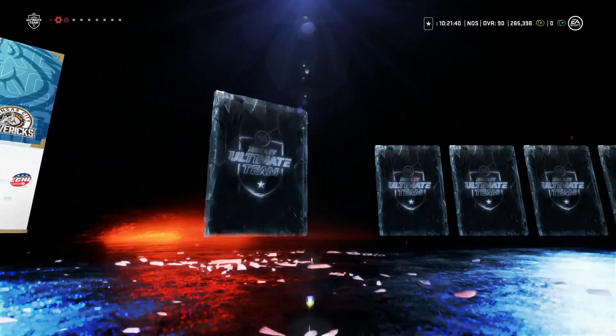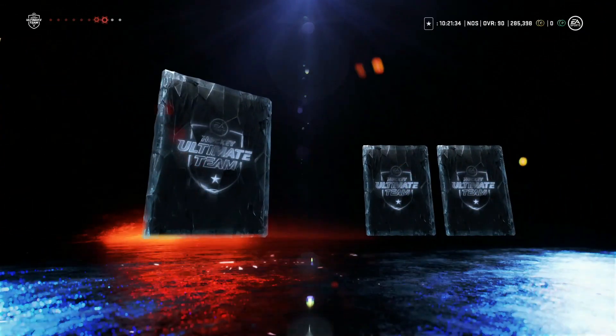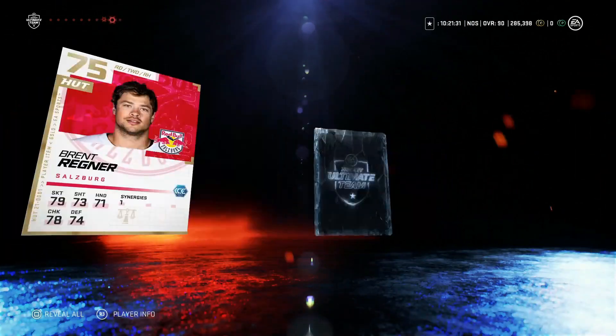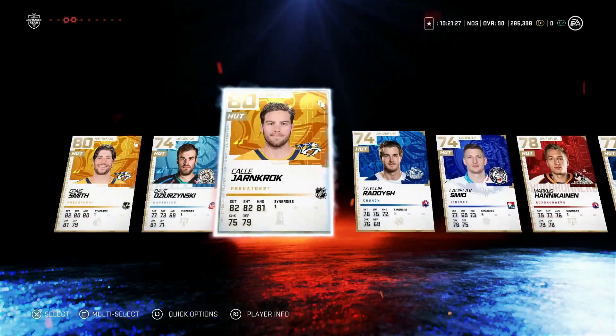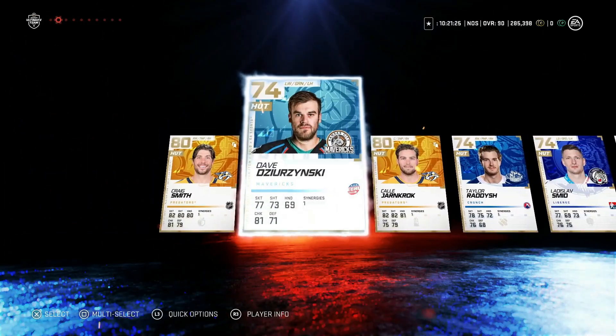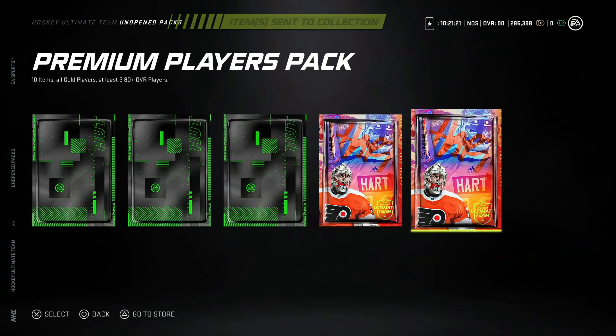Starting with the premium packs — the Carter Heart packs. Paul Coffey is really the only card I need that would go right into my lineup; otherwise it's just stuff I could sell. And we got Chris Phillips — literally nothing here. There were only two 80-plus cards: Craig Smith and Kelly Yonkroke. Tough loss right there.